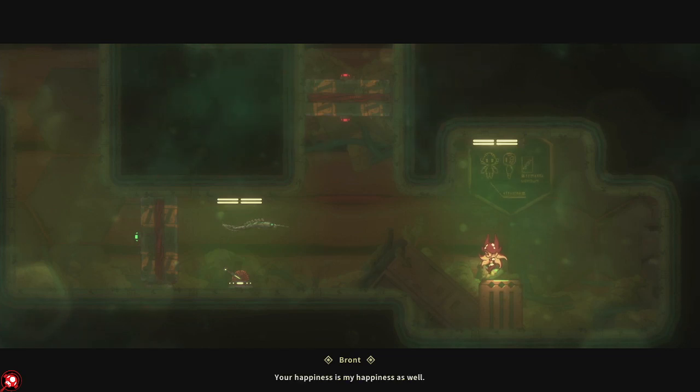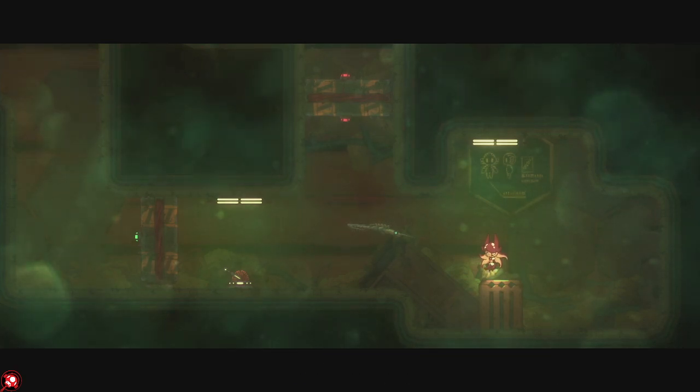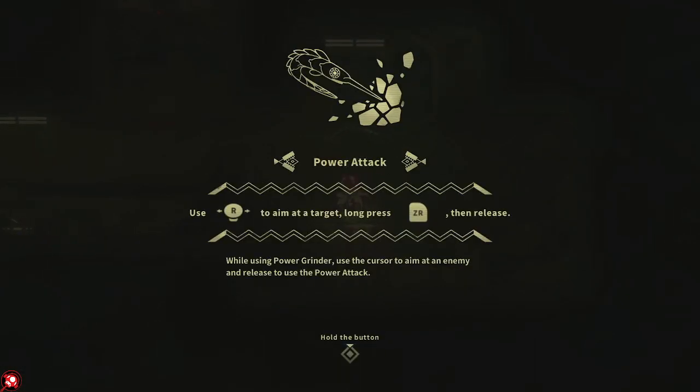The power attack can generate and accumulate energy and then release it all at once, delivering a devastating blow to targeted enemies. To use it: use R to aim at a target, long press ZR then release. While using the power grinder, use the cursor to aim at an enemy and release to use the power attack. Nice — let's give it a try.